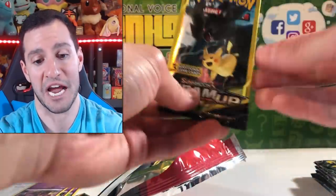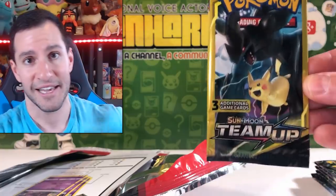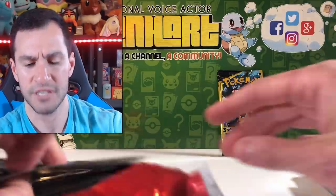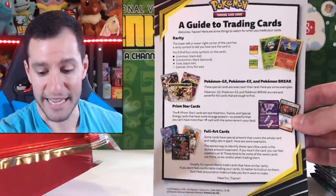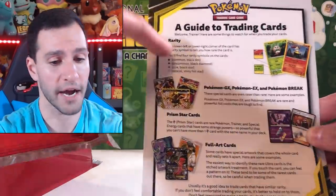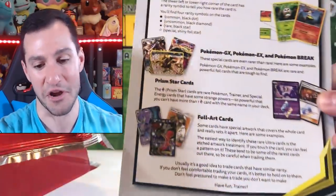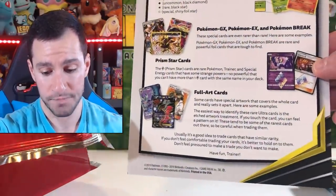The pack that you get is a Team Up pack, which is kind of the theme of my channel right now. We also get a guide to trading cards — welcome trainer, here are some things to watch for when you trade cards. Rarity: common is a black dot, uncommon, rare, and then special — it's shiny, that's all you need to know. And of course it has GX, EX, and Pokemon Break cards, as well as full art cards.